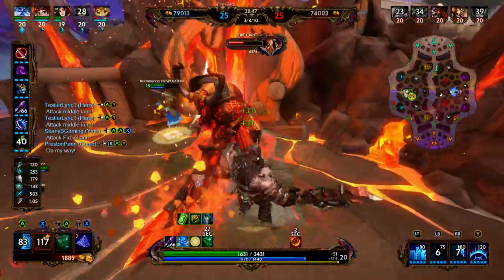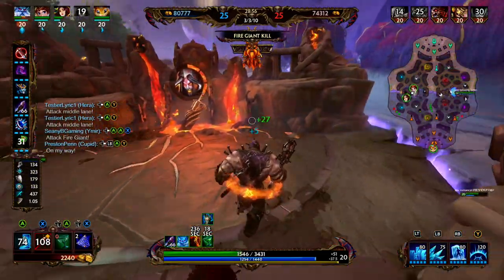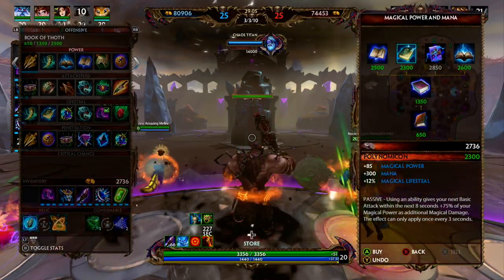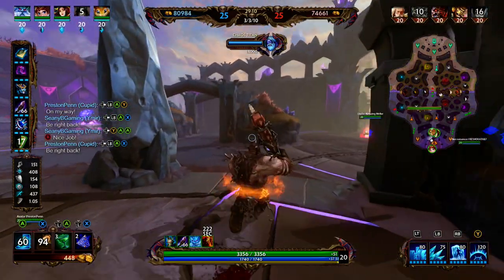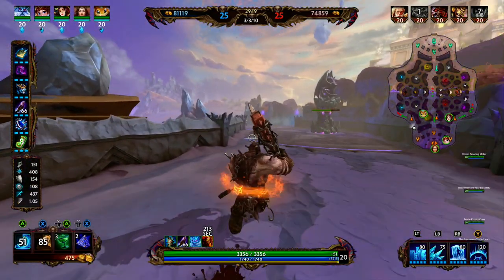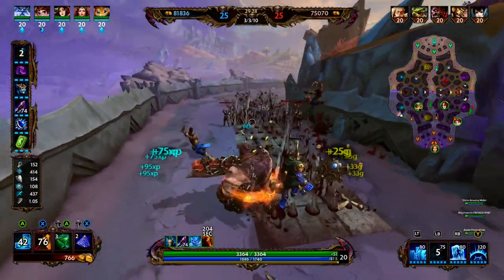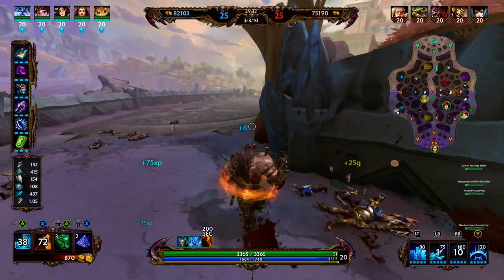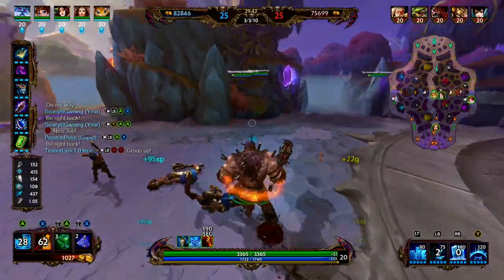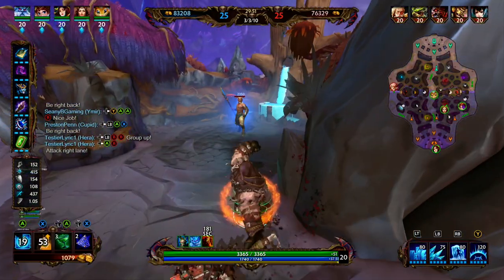It might take us a little bit — oh no, Cupid is here, shouldn't take too long then. We go ahead and drop the Fire Giant. We back, sell our starter item and pick up a better item. We are going to be selling our boots and picking up Polynomicon. Polynomicon is going to provide 85 power, 300 mana, and 12 magical lifesteal. Using an ability is going to give your next basic attack within eight seconds 75 percent of your magical power as additional magical damage — this can only apply once every three seconds. It ties in really well with our Frostbite mechanic. We cast an ability, land a basic attack, and it's going to deal 75 percent of 415 — about 300-ish extra damage.